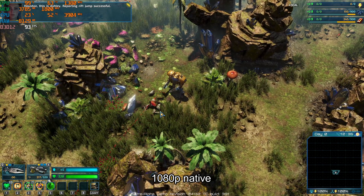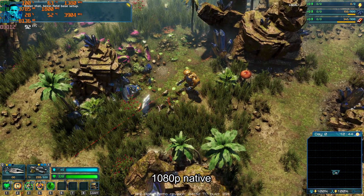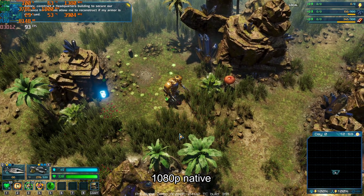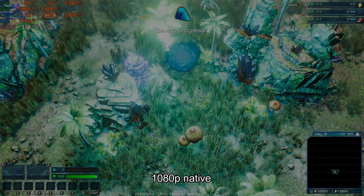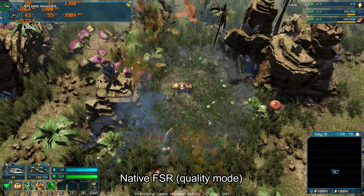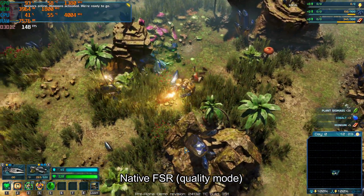Houston, this is Ashley, reporting RiftJump successful. Roger that. Begin field-based setup. Ashley, construct a headquarters building to secure our presence here. RiftJump successful. Sensors online. Weapons activated. We're ready to go.